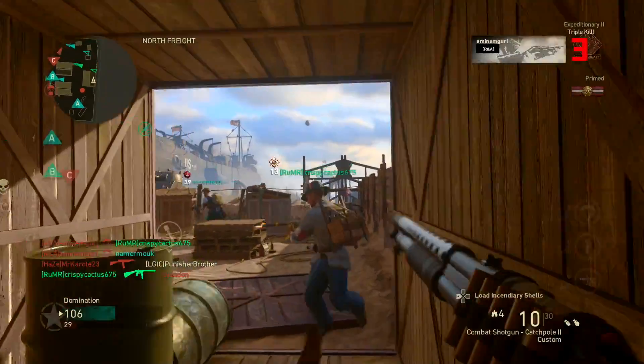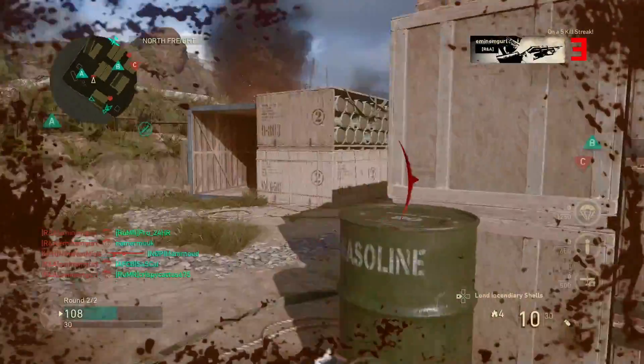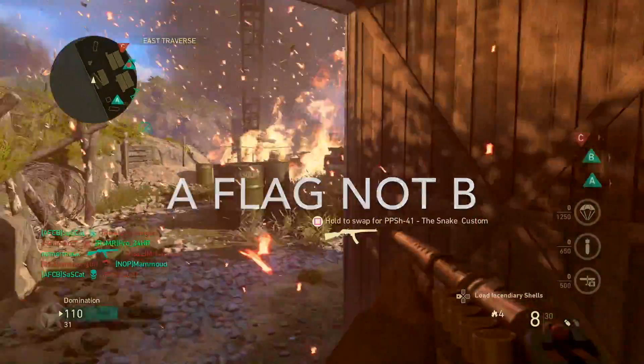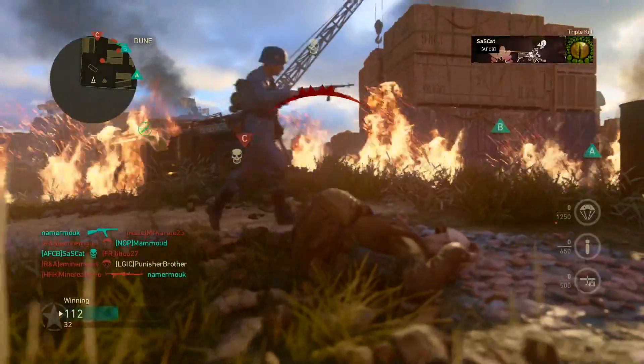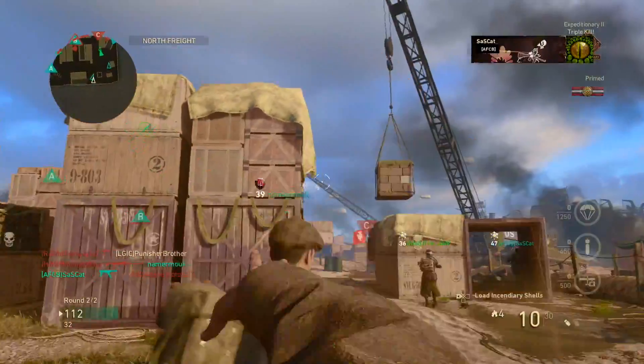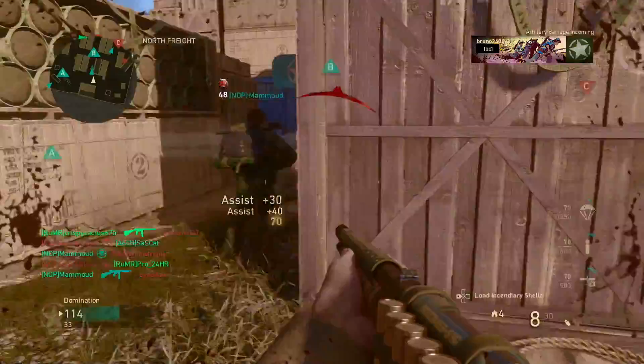If you're going to use LMGs or Assault Rifles, what I recommend doing is standing in the four corners — either on the C flag or B flag or in the other two corners. Don't go into B flag because if someone's got a shotgun you're just going to die. At least if you stand in the corners you've got a bit of distance to take them down, using the barrels to headcamp or whatever.